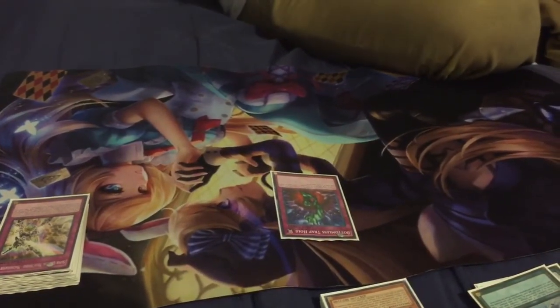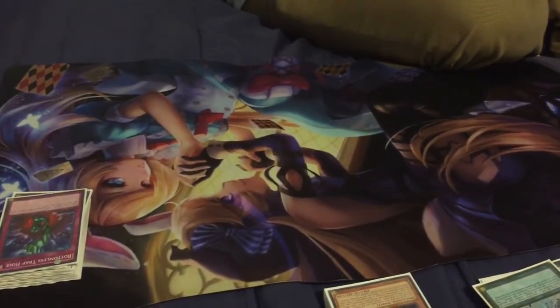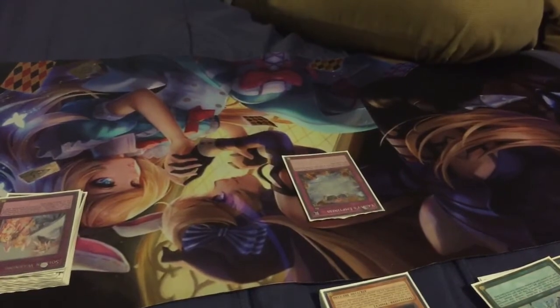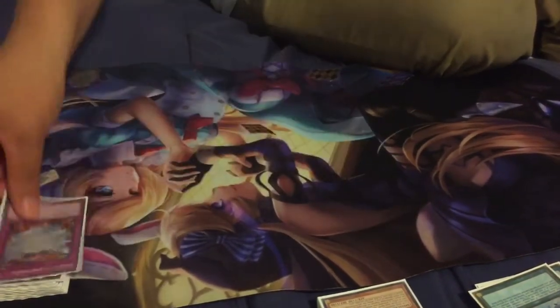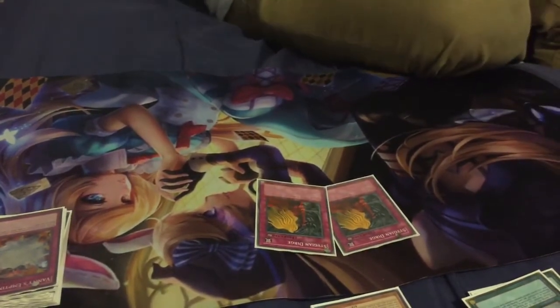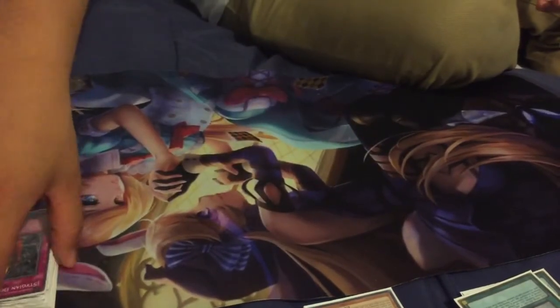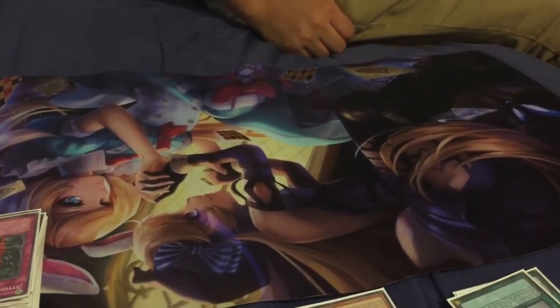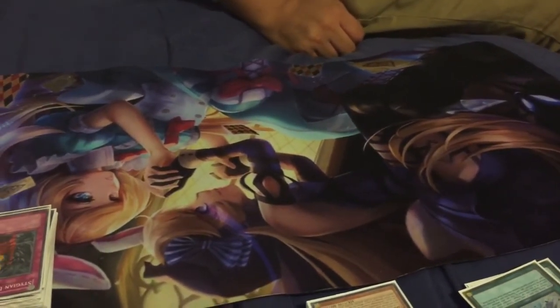Bottomless Trap Hole — don't let your opponent get the free special summon, just destroy and banish it. Solemn Warden — same thing as Bottomless, self-explanatory. Macro Cosmos — stop your opponent from getting those special summons to the field. That's pretty much what I play for traps. These next cards I usually side deck. Sangan and Dirge — self-explanatory. It debuffs your opponent's monsters by one level. Having the field spell make the XYZs for you removes the trouble of having to get proper levels on the field. It also stops your opponent — you want your opponent to feel trapped and be forced to pop your back row instead.